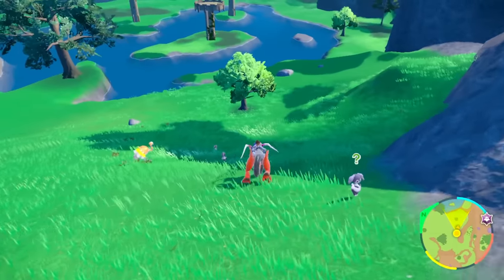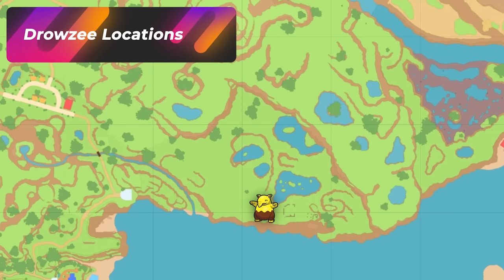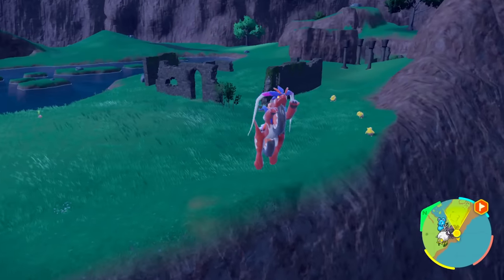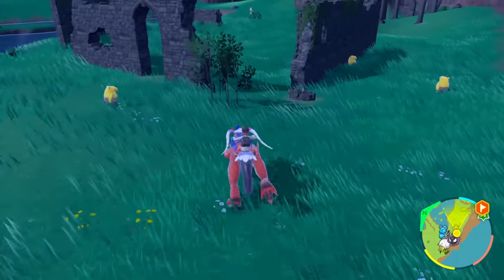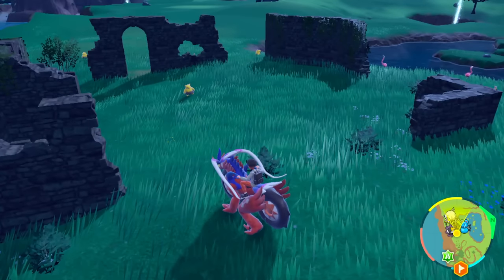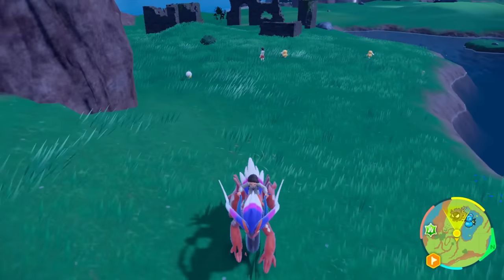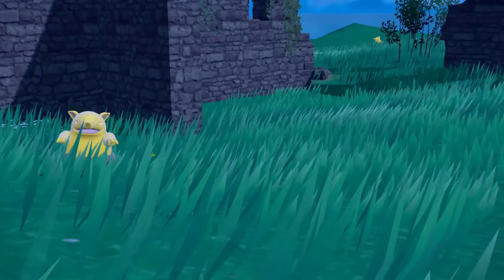For a solo Drowzee hunt, the ruins in South Province Area 1 are a great spot. All you have to do is back away, despawn them completely — jump off the hill until they all despawn — then run right back in and look for a pink shiny. The Pokémon that spawn in the ruins are Bronzors, Bronzongs, Drowzees, or Hypnos. This spot is great for soloing out Drowzees, which you can eventually evolve into a Hypno. Despawn them completely, run back up into the area, and when you see pink, you've won the hunt.